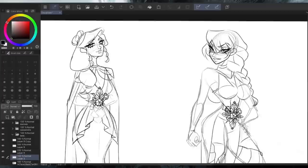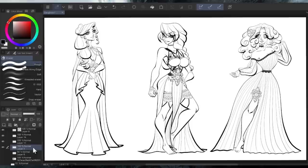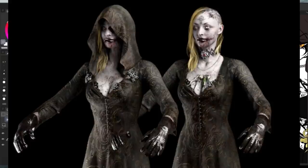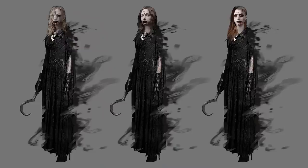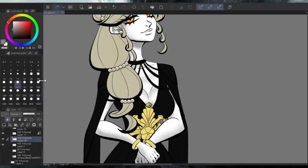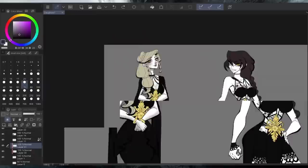One fun thing I noticed while looking through reference images for the daughters is that Bella and Daniela are actually missing hair. If you look at their reference images, and some models out there show when they have their hood down, they've actually got bald areas on their heads. I thought it was just a stylistic choice for coloring the hair, but no — they straight up just have bald spots. I guess you could say Cassandra won the genetic lottery there.